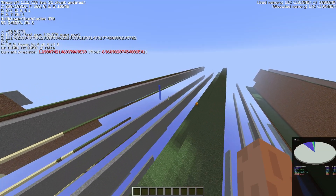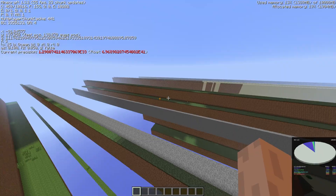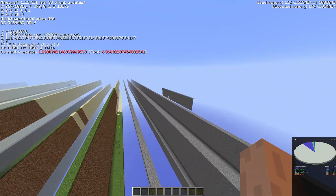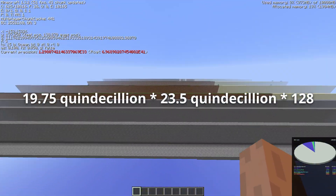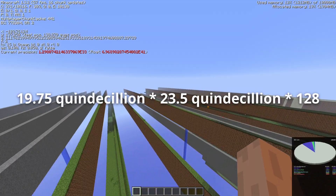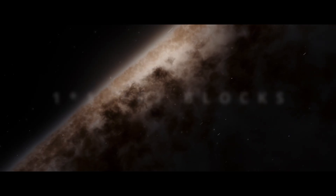But then an idea came to me — I could calculate approximately how many blocks there are in this Minecraft world. First, we multiply these values by 2 to take into account the negative x and z values: 19.75 quindecillion multiplied by 23.5 quindecillion multiplied by 128, which is the average height of this Far Lands terrain. And with this, you get: 5.94 times 10 to the power of 100 — 5 googol blocks. The universe only has 1 times 10 to the power of 82 total atoms in comparison.